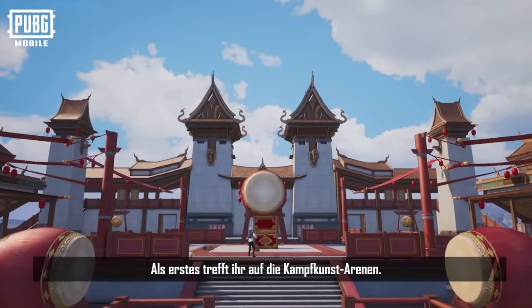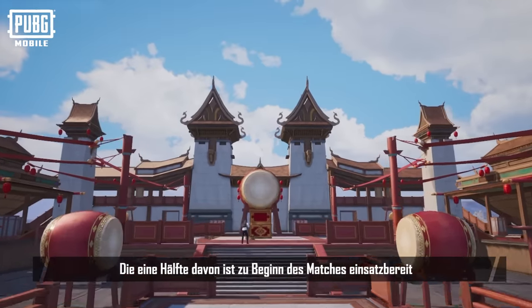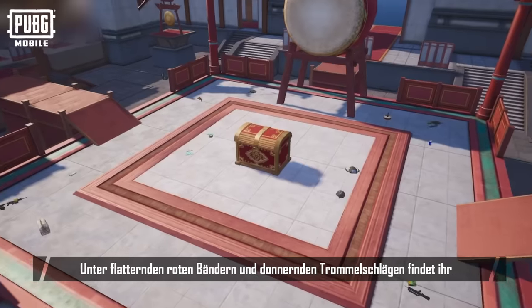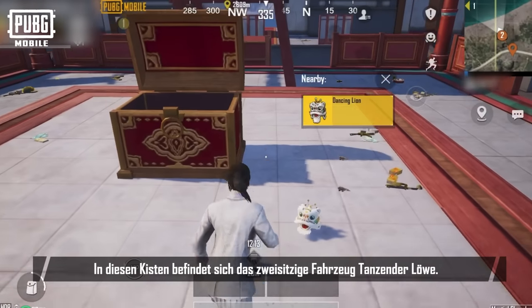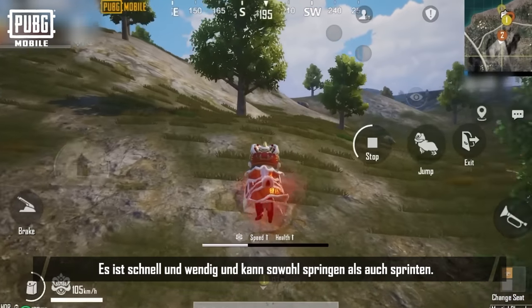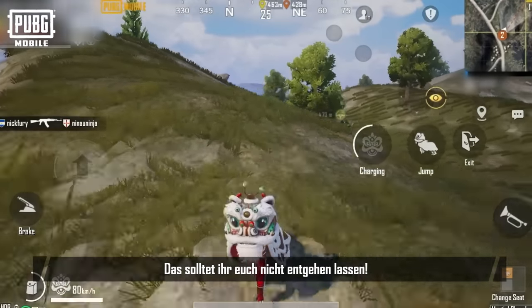You'll be greeted by the Martial Arts Arena. Multiple arenas are located at various spots on the map. Half of them will be ready to use when the match begins, and the other half will be closed by default until the countdown ends. Amid the floating red ribbons and thundering drumbeats, you'll find crates placed in the middle of the arenas. Inside those crates, you'll find the two-seater vehicle, Dancing Lion. It's fast and agile, and can jump and sprint. You can also store it in your backpack for repeated use — you definitely don't want to miss it.